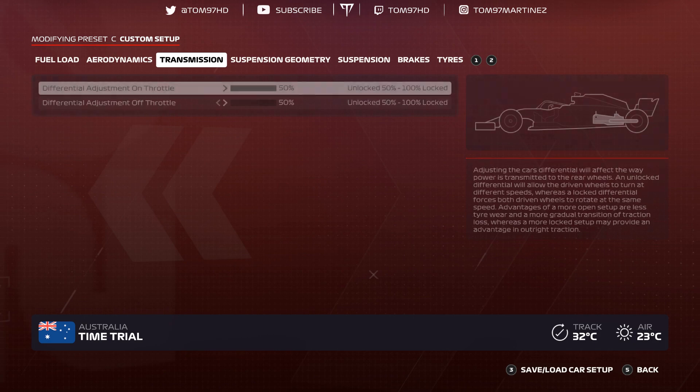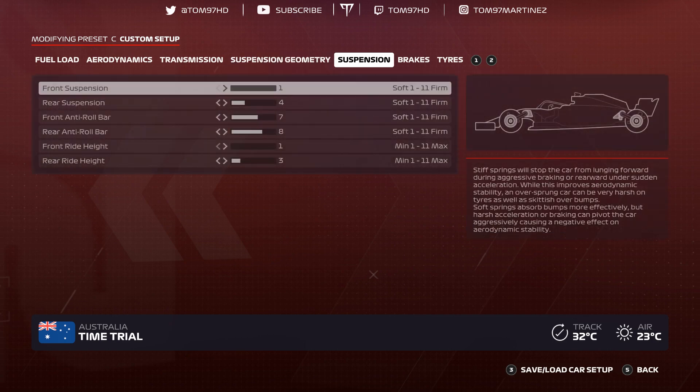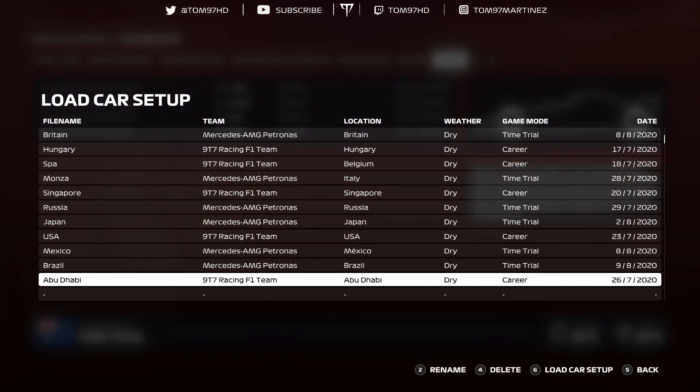Brazil. Aerodynamics 3-8, transmission 50-50, suspension geometry negative 2.60 negative 1.10, 0-0-6-0-2-3 — quite aggressive because Brazil is quite low on tire wear. Suspension 1-4-7-8-1-3, brakes 150. Tire pressures 22.2, 22.6, 20.3, 20.7.